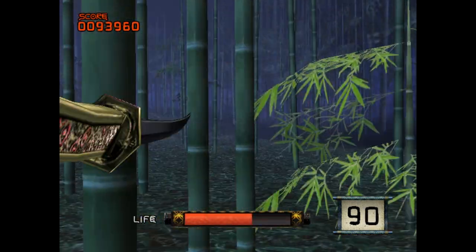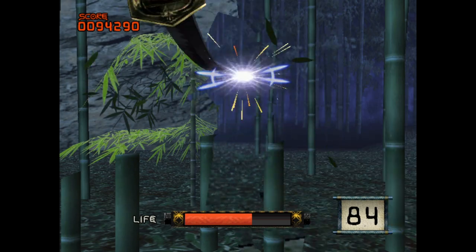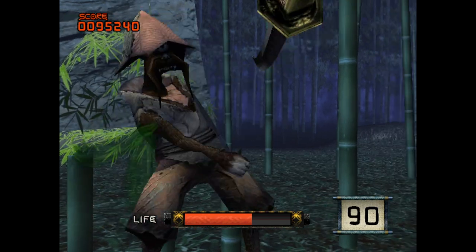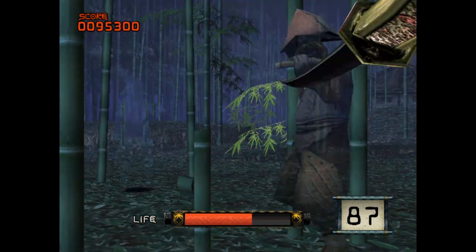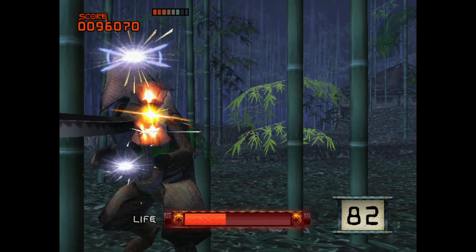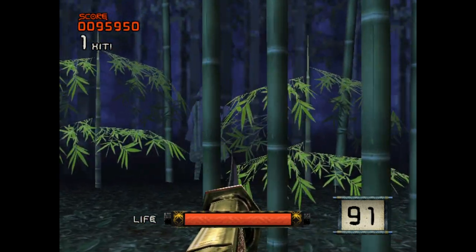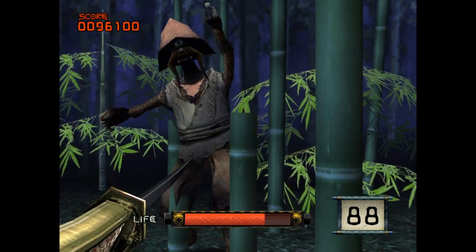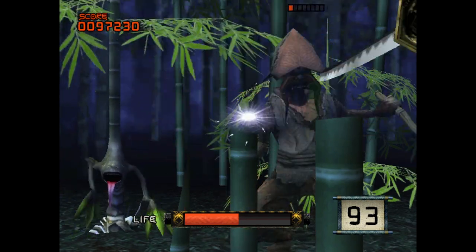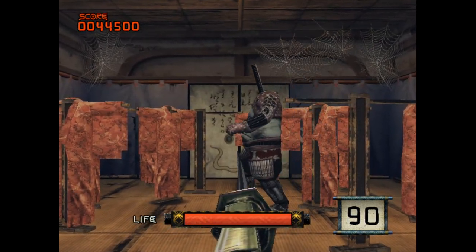Let's talk about the actual core mechanics. Pretty much every enemy — their attack weapon, whether it's claws or a sword or otherwise — is going to have a glow to it. You need to pay attention to that glow because their attacks come in one of four cardinal directions: north, south, east, or west. You need to block and parry those attacks; blocking keeps you from taking damage and the parry puts an effect on the enemy where you'll get more damage. It's all about timing — in some ways it's like a rhythm game.